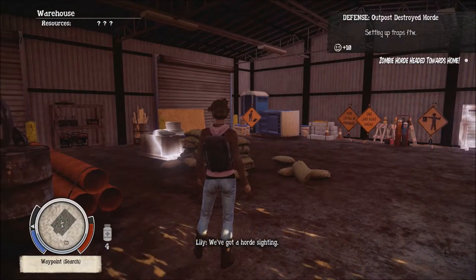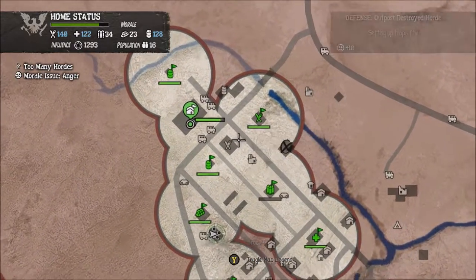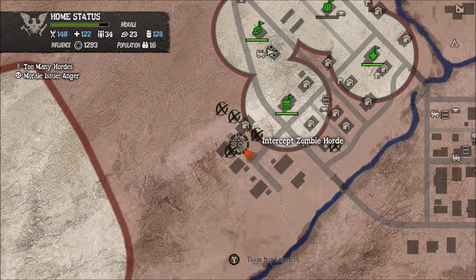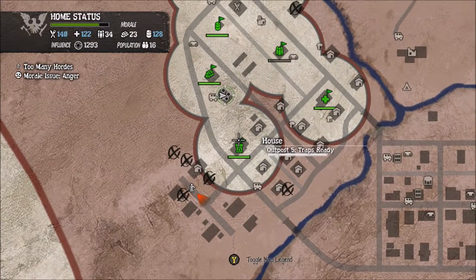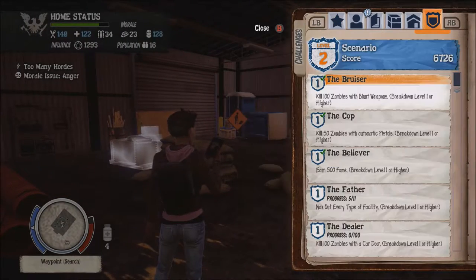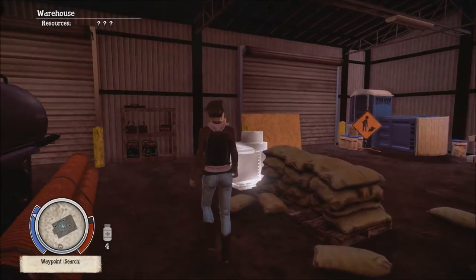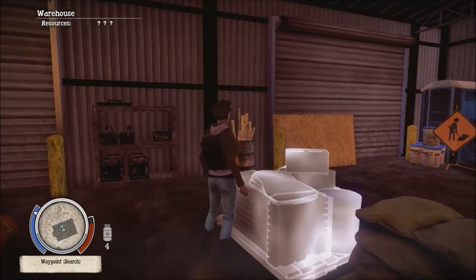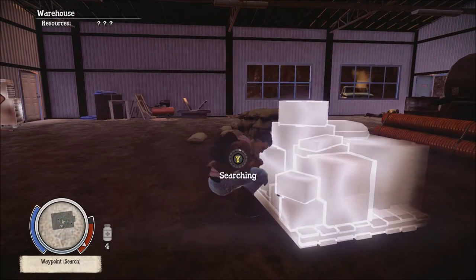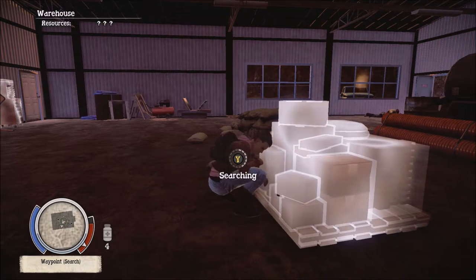We've got a horde sighting. A horde sighting? You gonna be okay? It won't be a problem. It must have been near the gun shop. There's a horde over here which is gonna run into this house here. How many outposts do we have again? Like, all of them? Yeah, we have all but one for outposts, so we should be fine. They should be running into our traps. They should be dying.